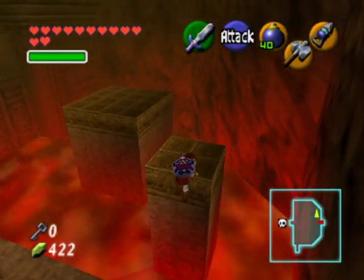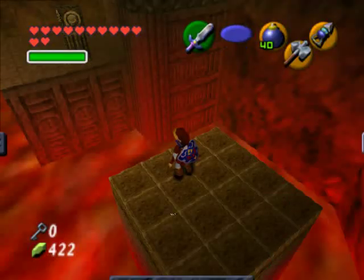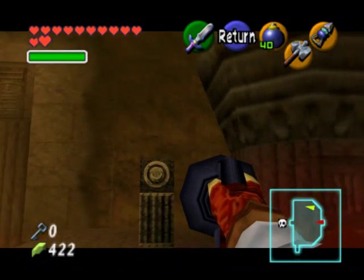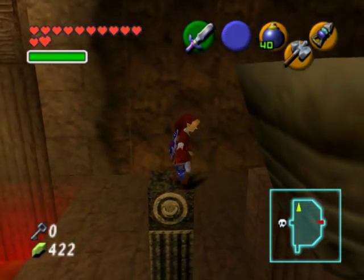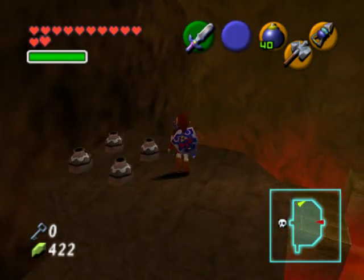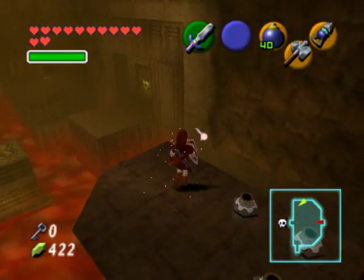Before we tackle the boss you might want to collect some fairies. Off to the right side you can use your hookshot to get over to this platform — there are fairies inside the jars over here so you can use your empty bottles to collect them. Once you're done with that, head on into the boss door. That's it for this video. Join me for the next one and I will show you how to defeat the boss of the Fire Temple, Volvagia.